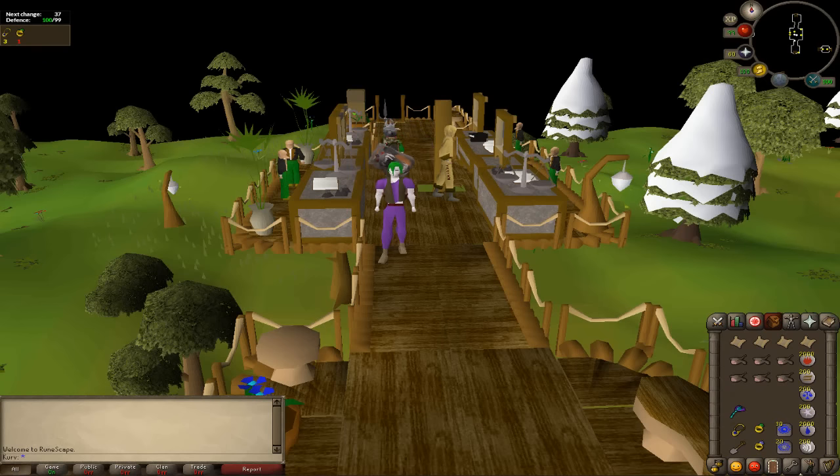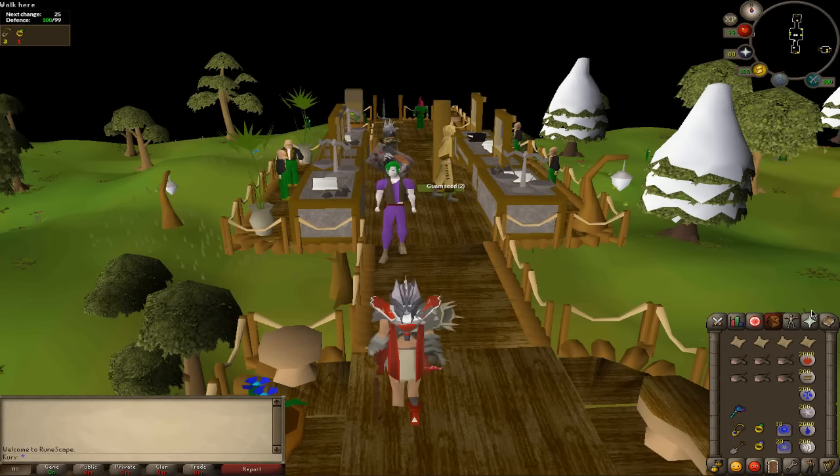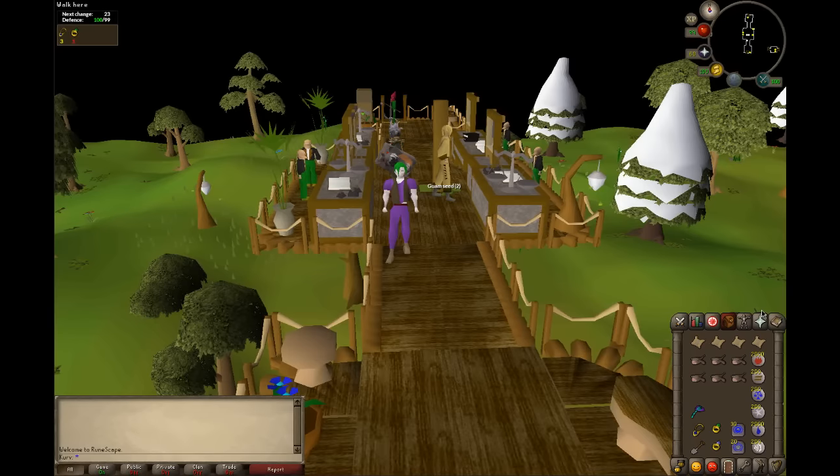Hey, what's going on guys, it's Curve. I actually kind of wanted to start a series here today with you guys. As you can see, I have four different clue scrolls in my inventory. What I plan on doing is, since each difficulty clue scroll makes me a different amount of money, let's put them together. So this series is called Treasure Trials instead of Treasure Trails.